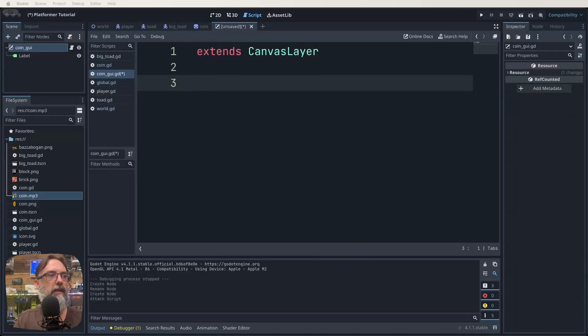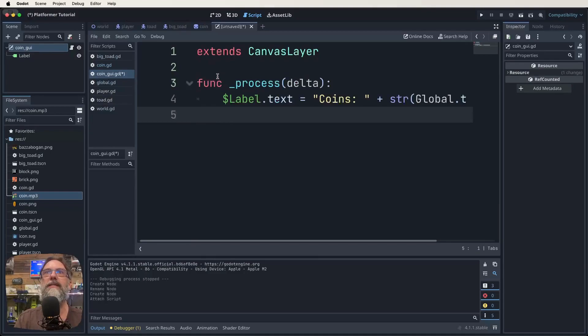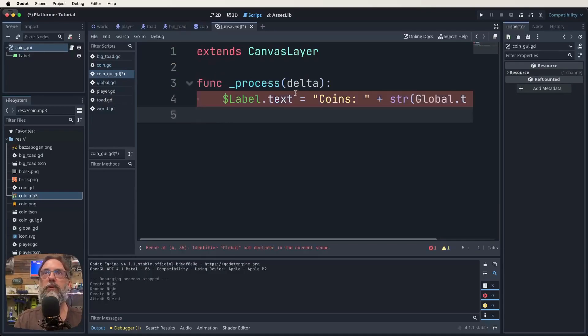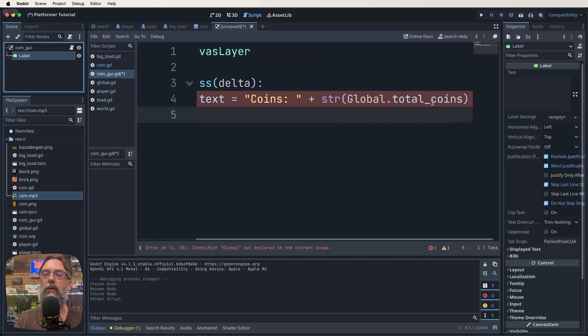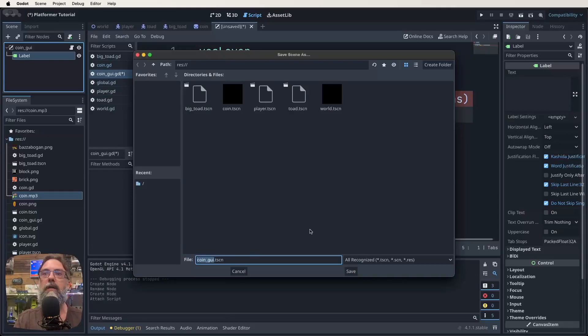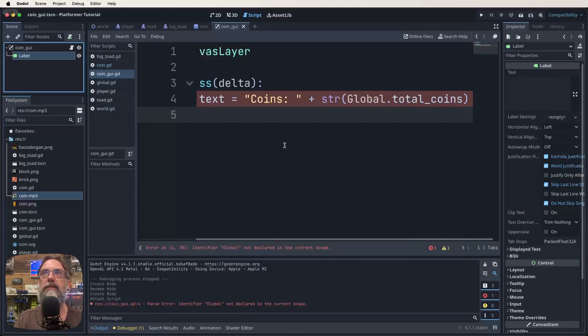In our CoinGUI script, we want one simple step: in func _process, we make our Label's text equal to 'Coins: ' plus the string of global.total_coins. This will give us an error at the moment because we haven't created the AutoLoad for our global script — don't worry about that yet. Save the file as coin_gui.tscn.